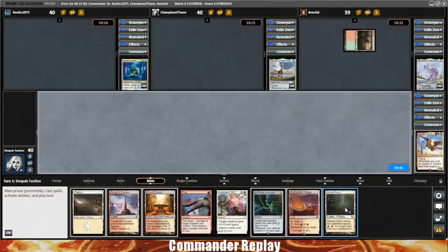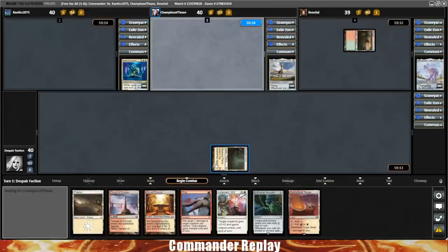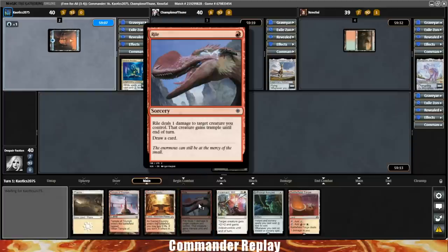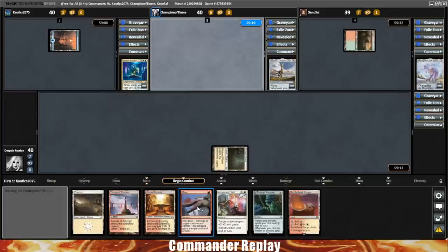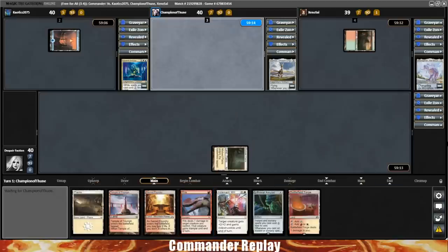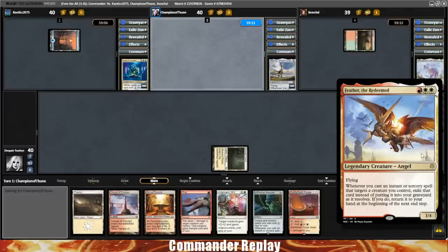There's a Misfail Plains for turn one. We'll go ahead and play the Misfail Plains and pass the turn. We kept a hand with four lands and three spells — not too bad. We have a card draw option, so we can get some extra cards going. That's pretty much always the key to any Feather deck, because you really want to see one of these card draw spells in your opening hand. Then once you do that, all you've got to do is get Feather down and you're off to the races.